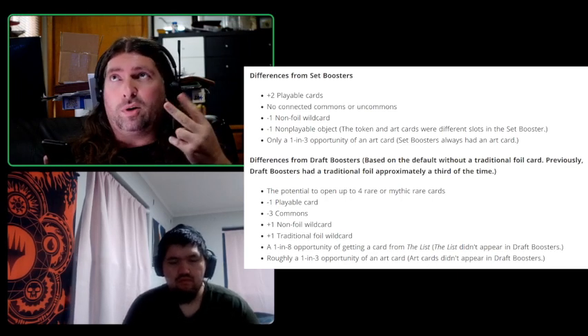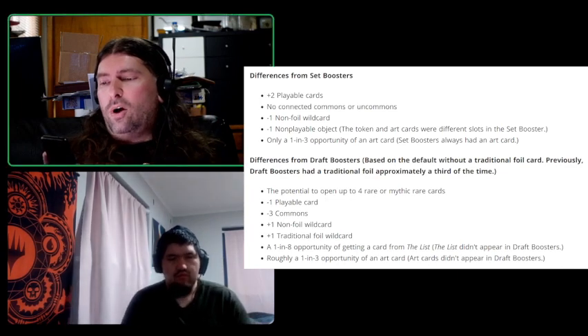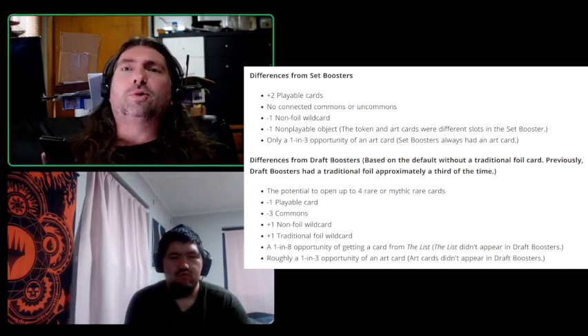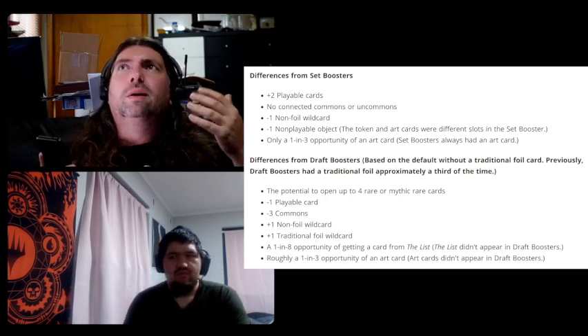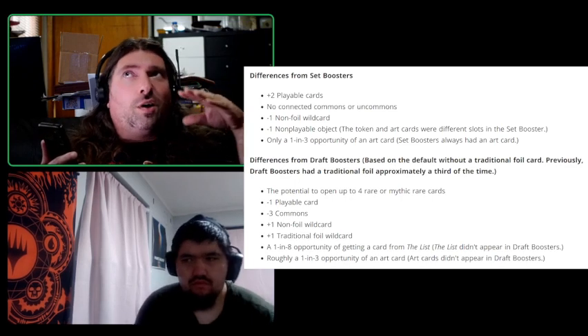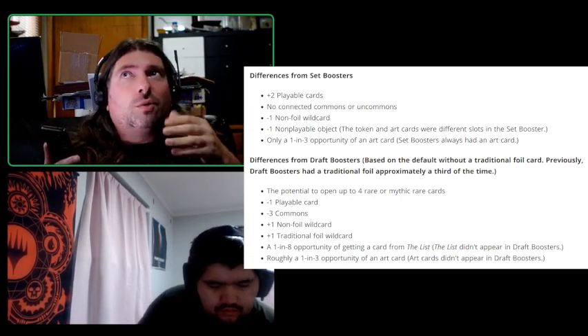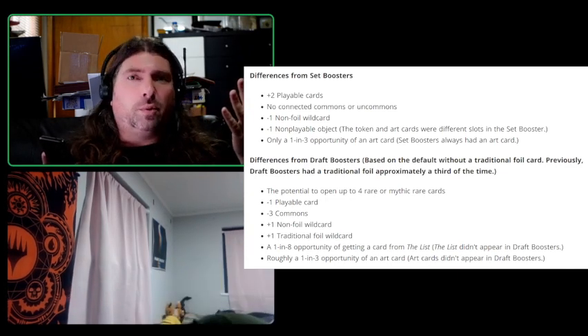Differences from set boosters: there are two more playable cards than in a set booster pack. No connected commons or uncommons — set boosters try to follow some sort of theme, like a color or creature type. They're not doing that anymore because packs need to be draftable.